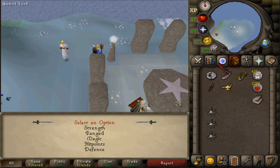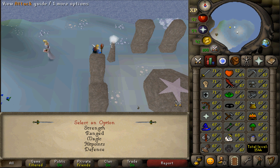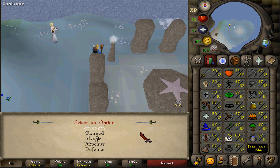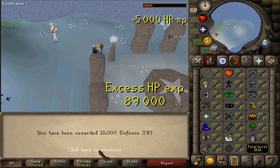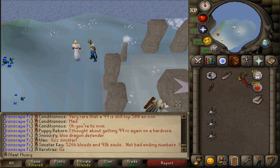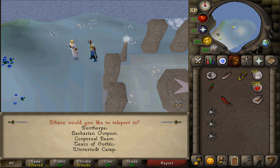I also have a 15,000 XP lamp that I can put into any combat skill excluding Prayer and attack. Magic and ranged would be kind of pointless because I'm not getting any hit point experience from them. Hit points would be completely counterproductive. So I'll put it into defense, because that will give me a level and it's also slightly slower to train — 68 defense, less hit point experience gained. Done with all the quests. Let's go get base 68.